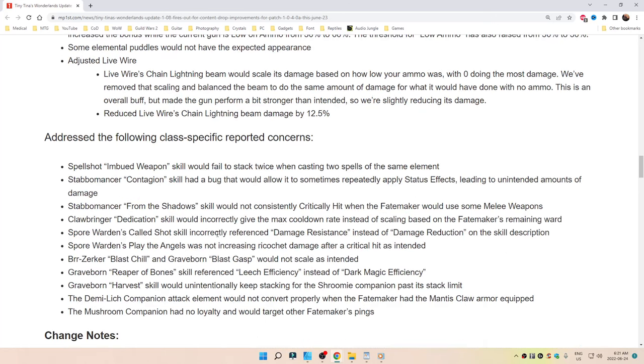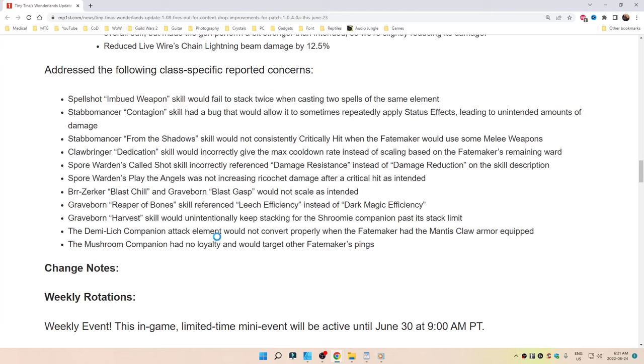Addressed the following class-specific reported concerns. Spellshot's Imbued Weapon skill would fail to stack twice when casting two spells of the same element. Stabomancer's Contagion skill had a bug that would allow it to sometimes repeatedly apply status effects, leading to unintended amounts of damage. Stabomancer's From the Shadows skill would not consistently critically hit when the Fate Maker would use some melee weapons.